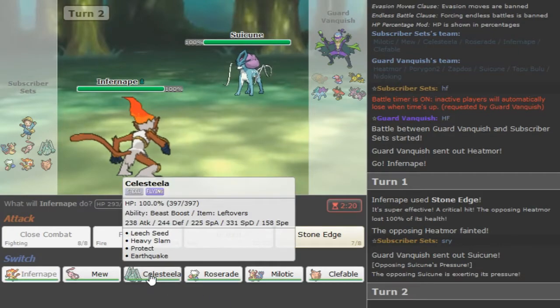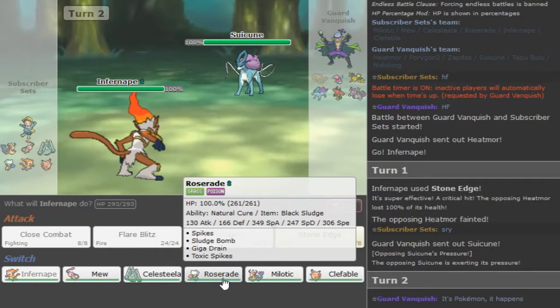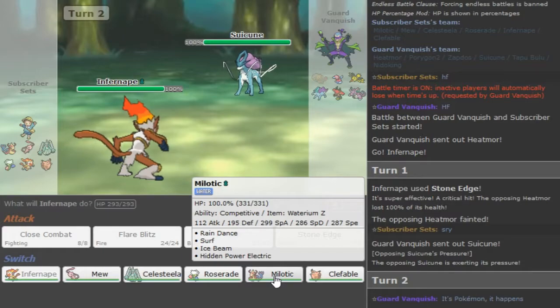We got Scarf Infernape to check Charizard, Volcarona and have something there to speed tie Greninja. We got Celesteela to check Greninja and Tapu Lele defensively. We got Roserade to set up hazards so they have to defog, and Clef with rocks so they have to defog. We will attempt to sweep at least one game with Melodic.